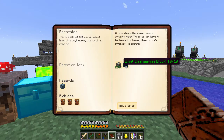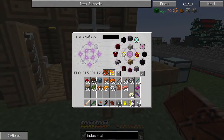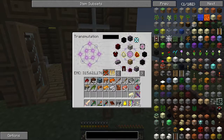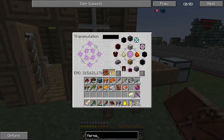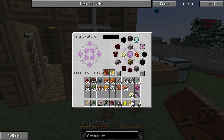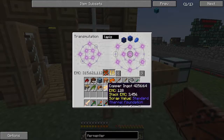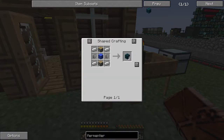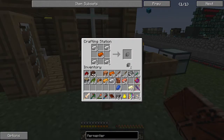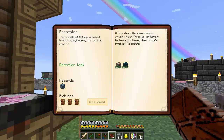Next it wants us to make the fermenter, so we need four fermenter blocks. It's the same thing as before except we need lapis. One, two, three, four - and there's that.